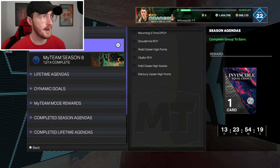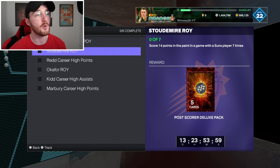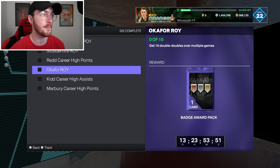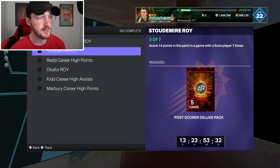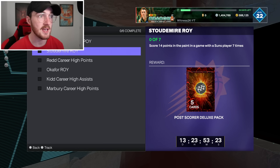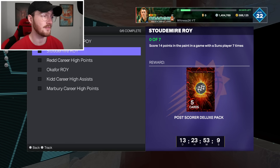I opened up some singles to get us warm, but we're going to jump over to have a look at the equal chance pack. The challenges to get this pack are not that bad: get 2 blocks in a game with a Heat player 7 times, score 14 points in the paint with a Suns player 7 times, get 57 points with a Bucks player in a game, get 10 double-doubles over multiple games, get 25 assists with Mavericks players over multiple multiplayer games, and score 50 points with Nets players over multiple multiplayer games. These three multiplayer ones I'd definitely recommend for triple threat. I'd try and do the double-doubles and the 14 points in the paint with a Suns player together - you could probably do those in clutch time offline, getting 10 rebounds and 14 points with a Suns big man, possibly all in one game.